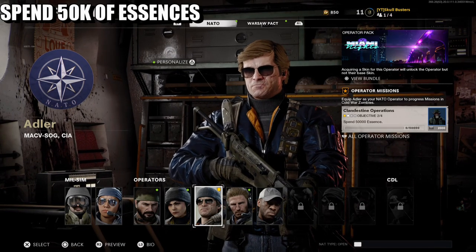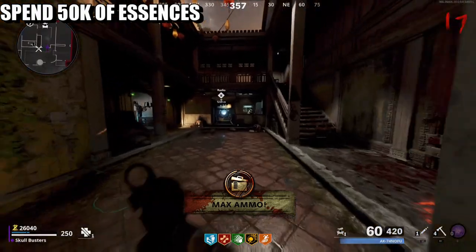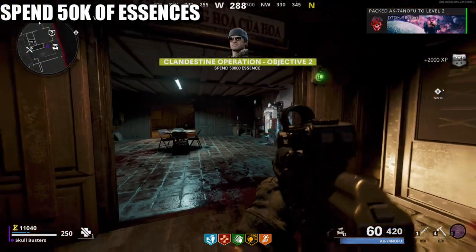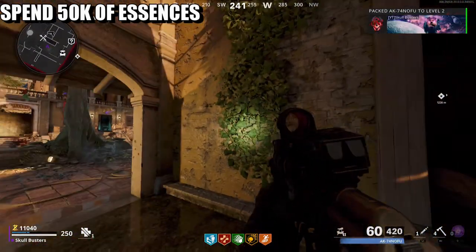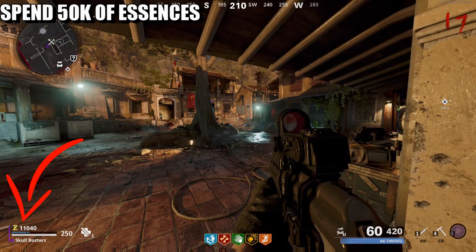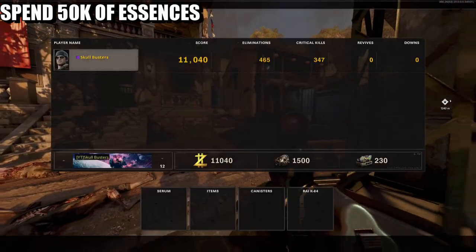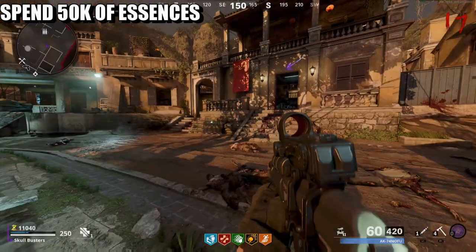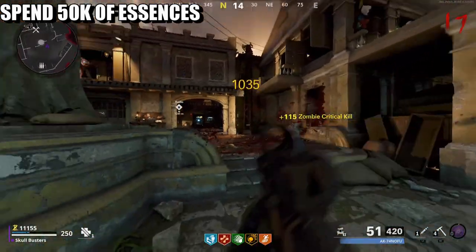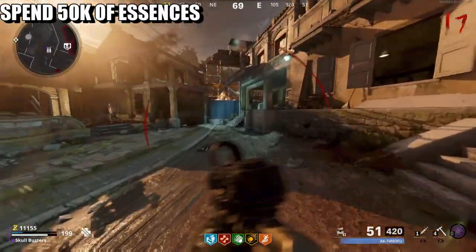The next challenge is spend 50,000 essence. I'm going to spend 50,000 and there it is — that is the 50,000 challenge done. You see your score in the bottom left corner — that is your essence. It's not called points anymore, it's called essence. Keep a mental note of how much you spend. I got to round 17 and spent 50 grand.